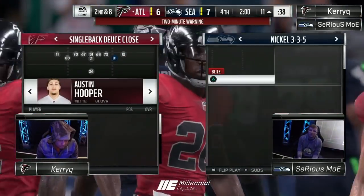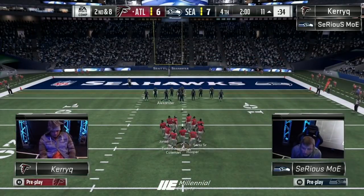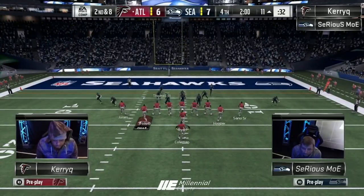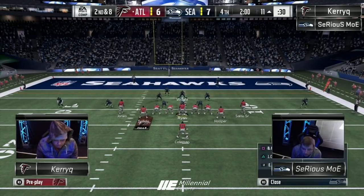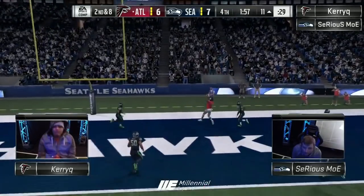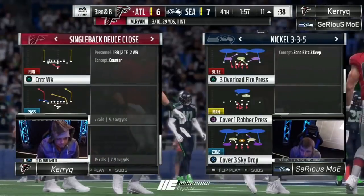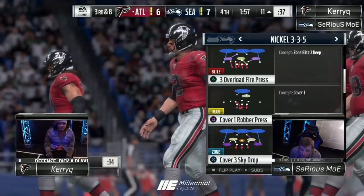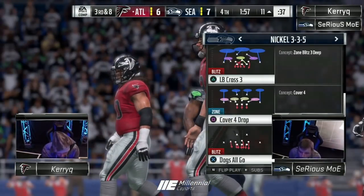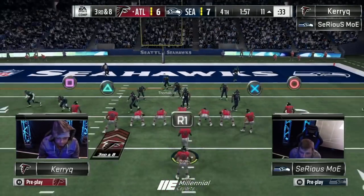Had to pull away from the Cowboys game — Dallas is up 3-0. Second and eight here for Kerry. Back to the Kerry close — looks like 3-3-5 normal out of Moe. High pass, a little too high. It's frustrating when you see a quarterback like Matt Ryan make that throw. Unless it's the Super Bowl, he's not going to do that — he's supposed to be one of the elites. Who can you trust?